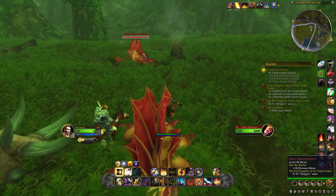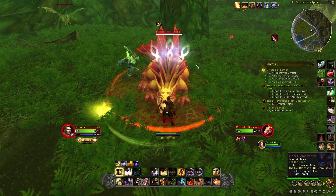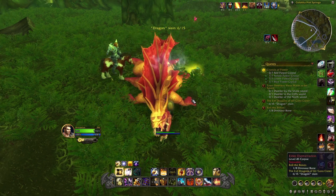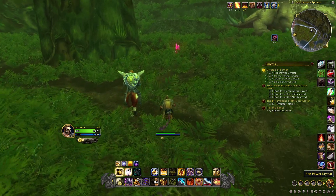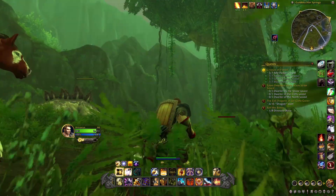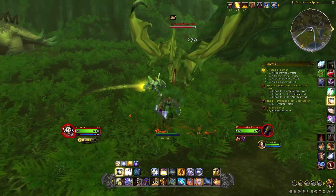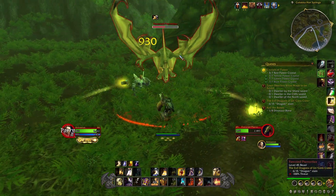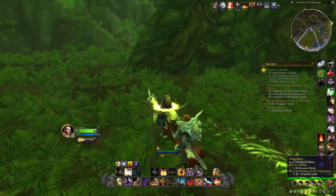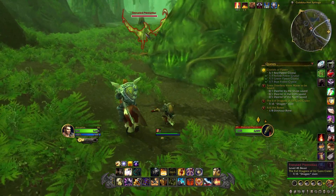Another dragon slain. We got red crystals here — good. Now over here I see a Dweller in the cliff — not to be slain, to be rescued. To be saved. Another dragon! Dragons everywhere. Does he count that plant over there as a dragon too? No need to fight the Elite — it's a yellow mob.